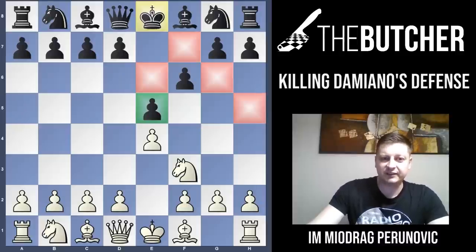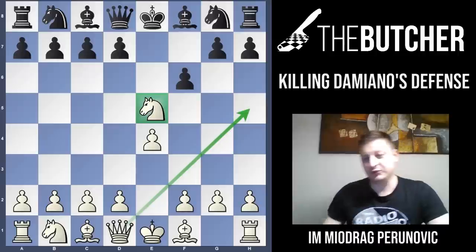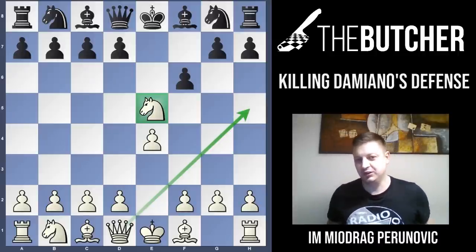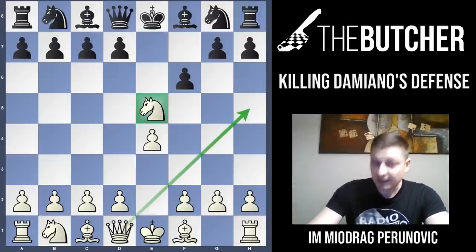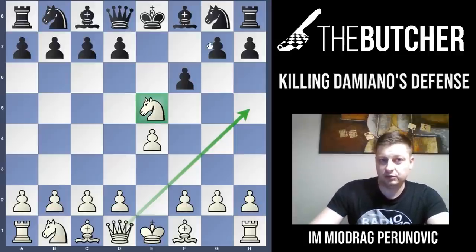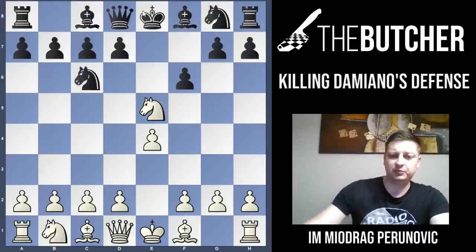After f6, believe it or not, you should be going for the knight sacrifice — knight takes e5. We're not supposed to give up our knight for a pawn usually in openings, but basically in this variation it almost leads to a winning game. After Nxe5, you're threatening Qh5 and you just want to almost meet the king on e8. So what's going to happen if they play something stupid like Nc6?